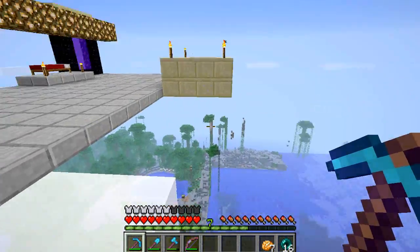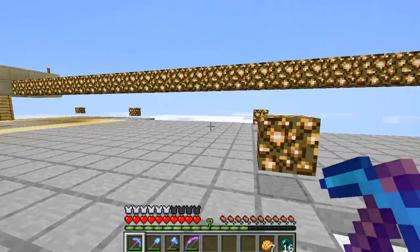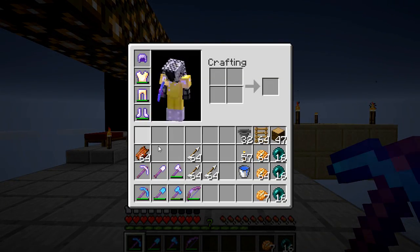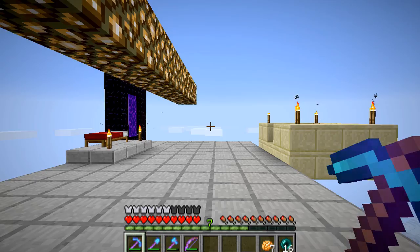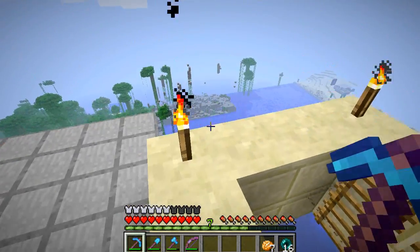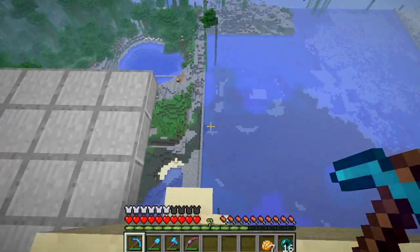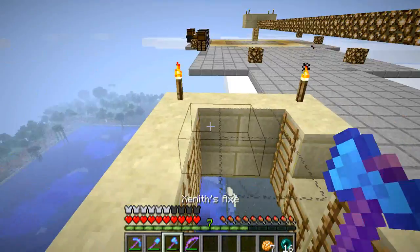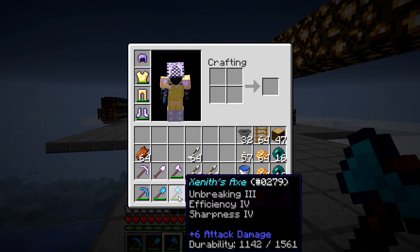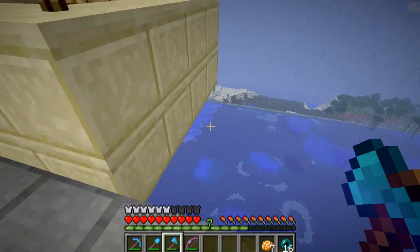There was a pillar here coming up the side — I took that down. I enchanted some things. I think I have different armor on from the last video; it's been quite a while. And I've stopped using a sword pretty much — using this axe now. It has Unbreaking 3, Efficiency 4, and Sharpness 4. Really good axe.